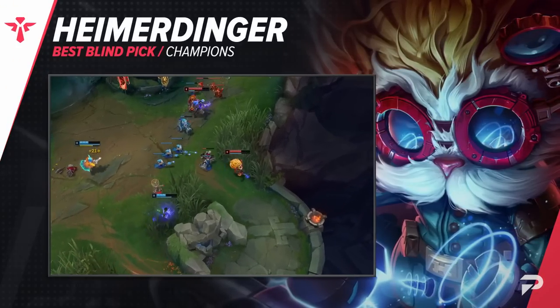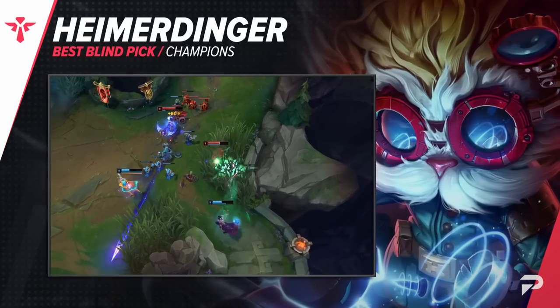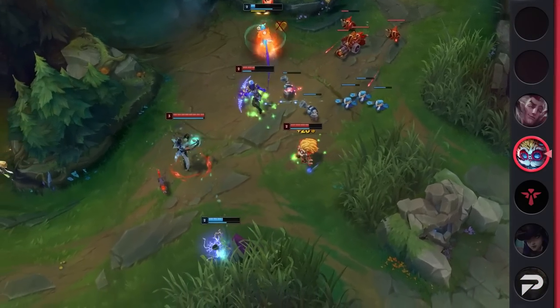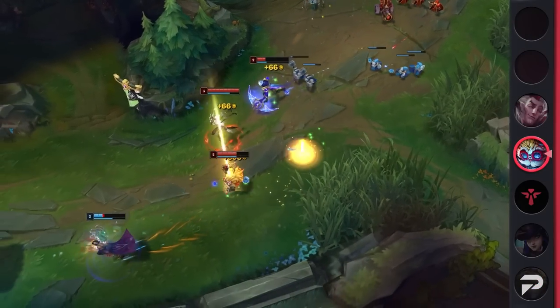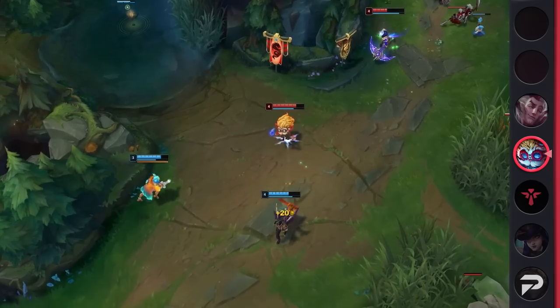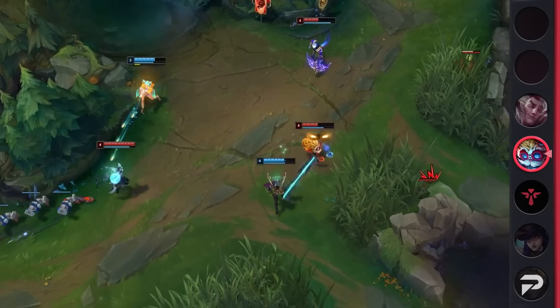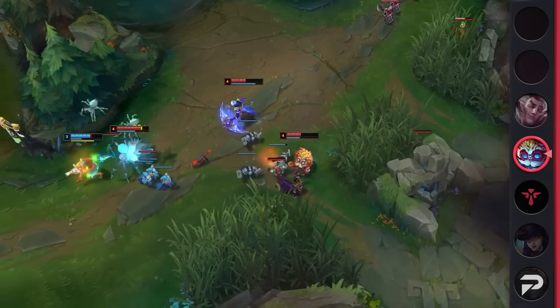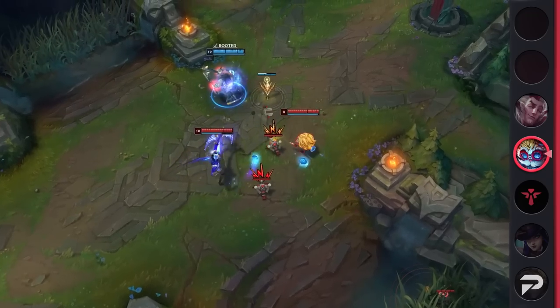Pulling us into the support role, we've got Heimerdinger. At the moment, Heimer is so strong that nothing really beats him, which makes him the perfect blind pick. His great poke, wave pressure, and anti-dive kit makes him nearly impossible to deal with. Even the strongest of poke mages do not stand a chance against him. If you're looking to pick up and learn a new support, he's definitely the one that should be on your list.